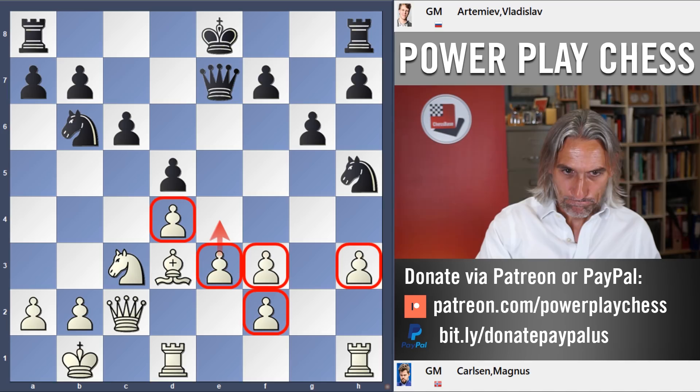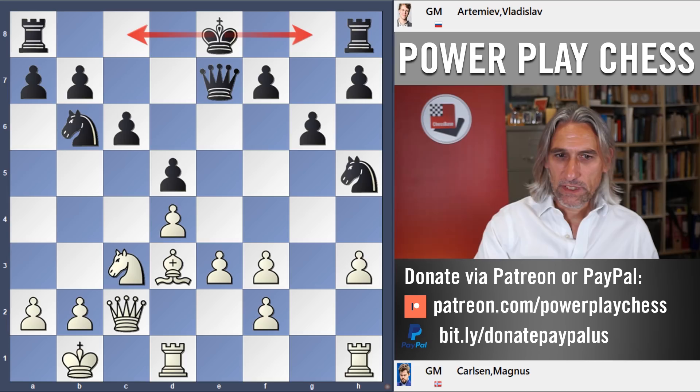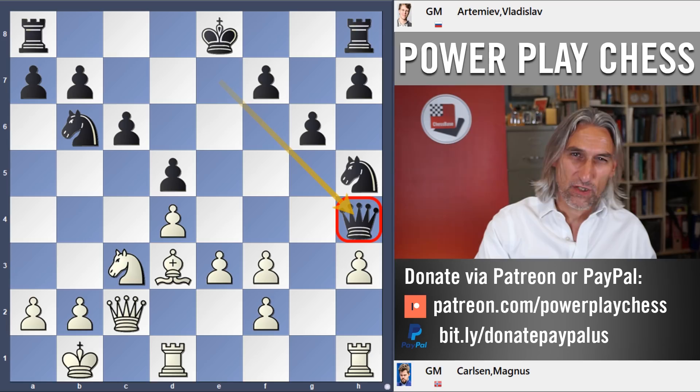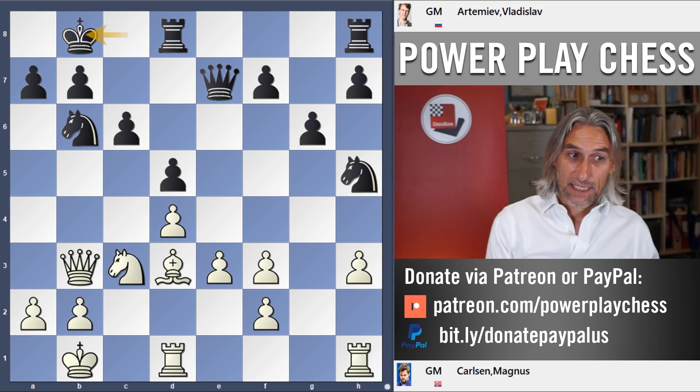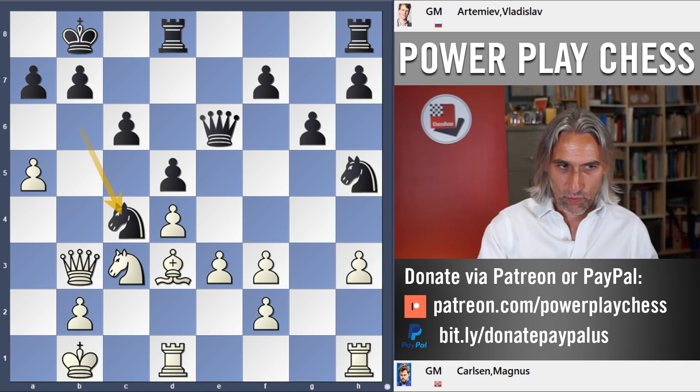Black has a big choice: queenside or kingside. If the king goes kingside then h4 followed by Rook g1 and f4 gives white a very natural attack. So understandably Artemyev went to the queenside. He could delay and play Queen h4 first — I rather like that move, preventing the pawn moving forward and keeping an eye on f2 — but in rapid chess you haven't time to be too subtle, and Carlsen played Queen b3, starting an attack on the queenside.